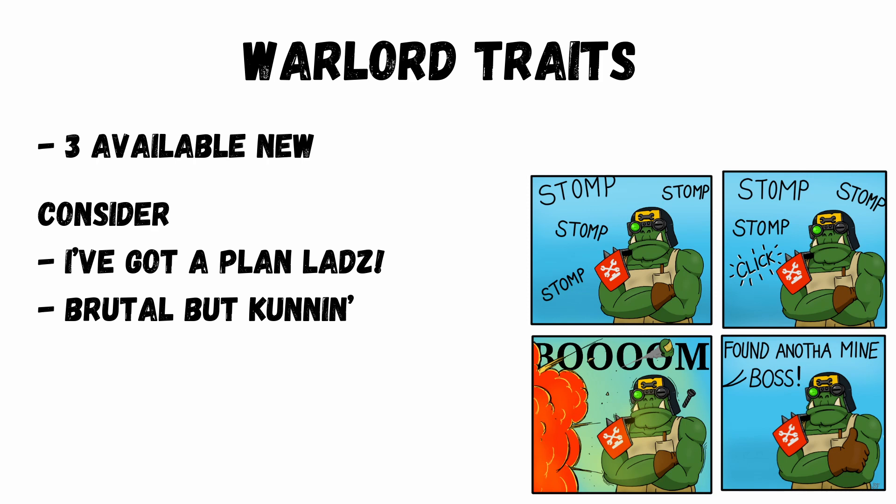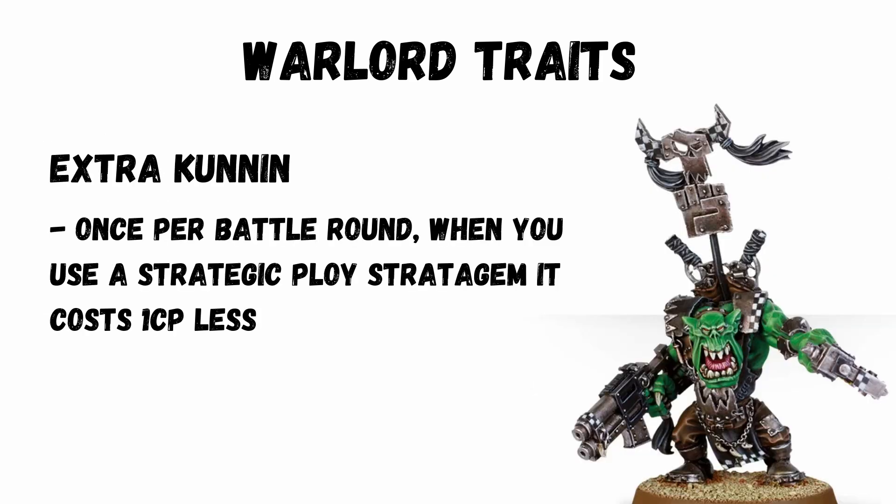There are three new warlord traits in this book. The first two are the strongest, but it's hard not to just use the clan culture trait or the other ones in the main codex like Brutal but Cunning. Extra Cunning: once per battle round, when you use a strategic play stratagem it costs 1 CP less. There are seven Orks strats this could affect, and essentially you could be getting five free CP per game.